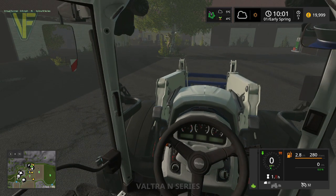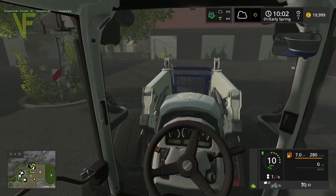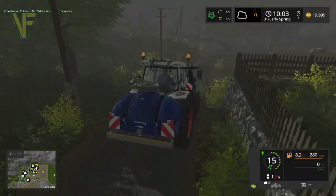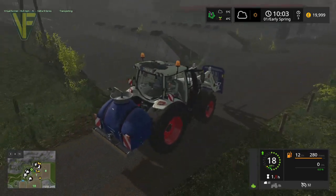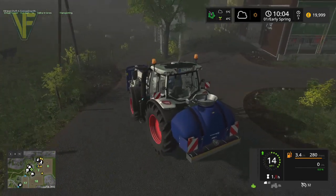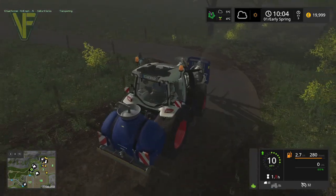We have 50 sheep and 50 cows on here. We don't have any pigs yet — we're going to work up to the pigs. I've decided I'm going to buy the pigs after the first harvest. We have 50 cows and 50 sheep and we need to get both of them fed. At the moment all we have to feed them with is hay, so we haven't done any silage yet.